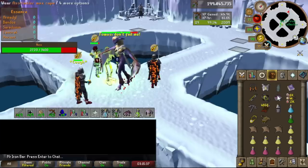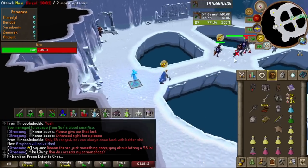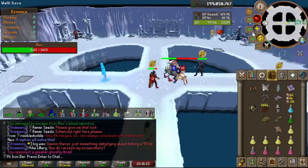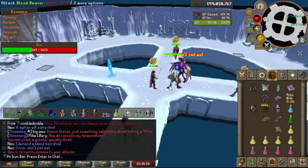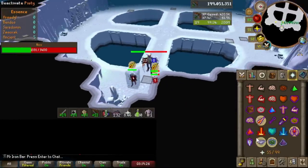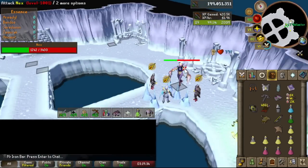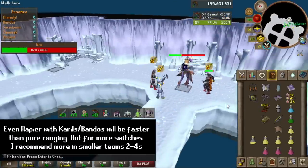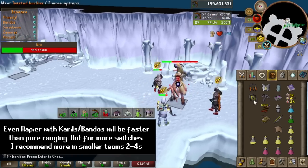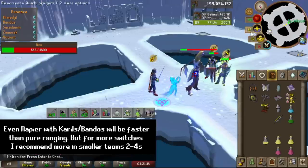Before I left Nex for good, I wanted to use full Torva there because it's actually one of the best places to use it. The hybrid method at Nex, which involves ranging and meleeing, is the fastest way to kill the boss. There's also the more popular and easier method of just ranging the whole time, which is very reliable and powerful. But full Torva will definitely save you time, especially in smaller teams like duos, trios, and four-mans, especially on one-kill trips where kills take a while so switching gear isn't as bad.